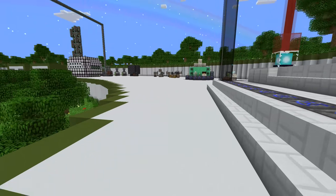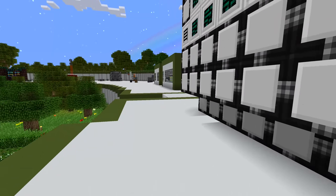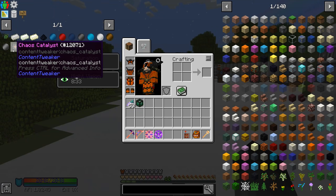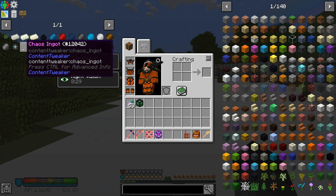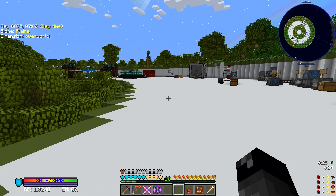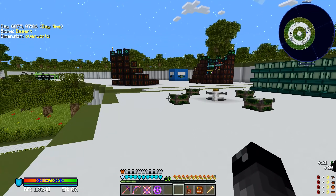Welcome back to another episode of Project Ozone 3 in Kappa mode. We are still on the path to trying to make our chaotic chaos catalysts so we can make our chaos ingots, get to the Everlasting Guilty Pool, and these chaos ingots are used for other things.